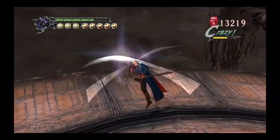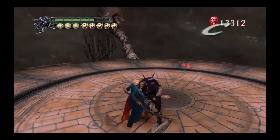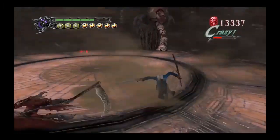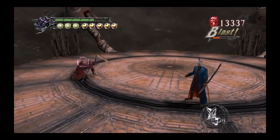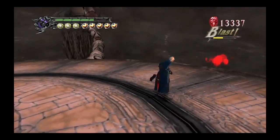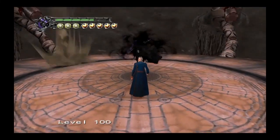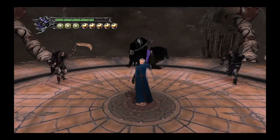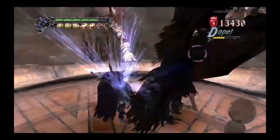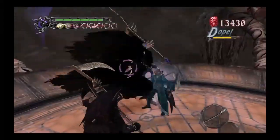We see Dante using both Balrog and Cavalier in the fight, which means the demo is likely not representative of the final game, because right before the fight there was a quick cut where we saw Dante with Sparda instead of Rebellion. They likely cut the cutscene because they don't want to spoil too much. It seems like Dante is already going to have Sparda at this point, and they've only given him Rebellion in the demo.